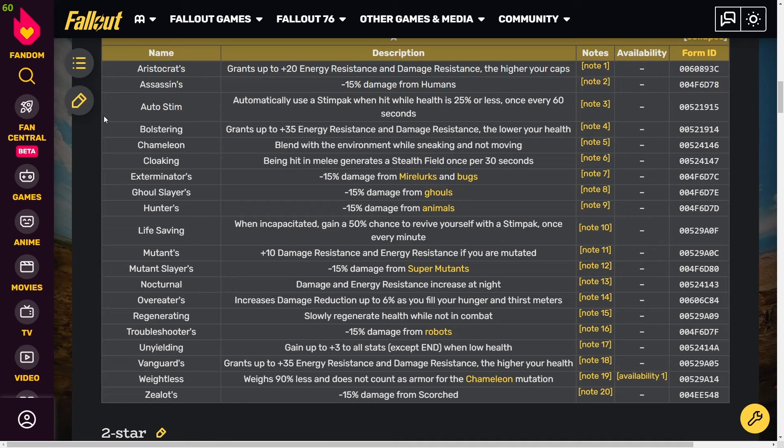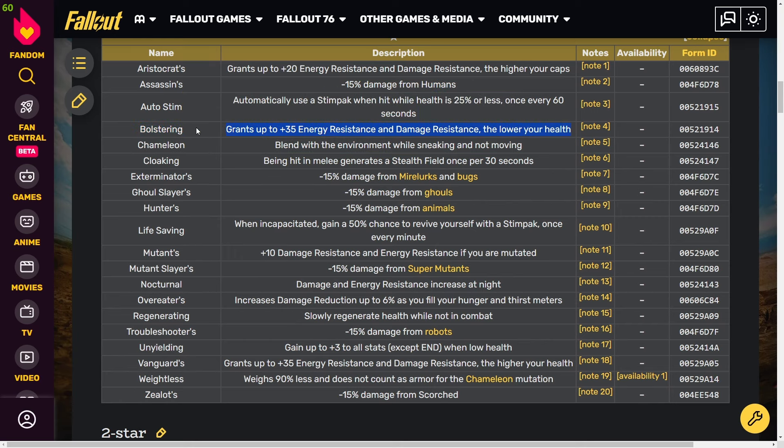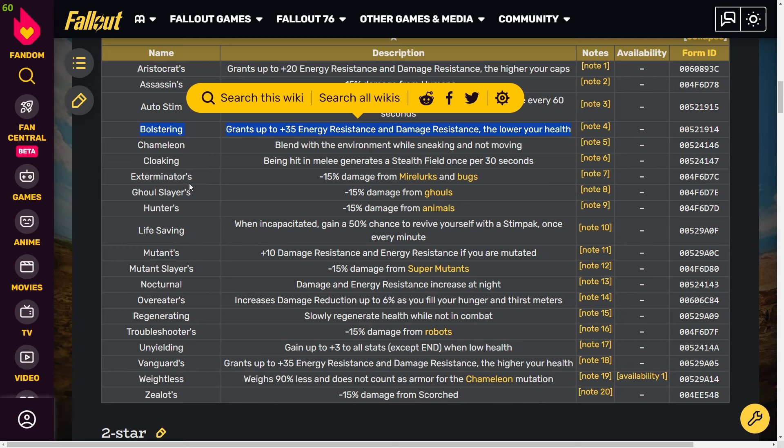Now we're looking at one-star armor effects. Note that ideally you want three-star legendaries, but this gets you into the gist of legendaries without making things overly complicated. These are my personal opinions — if you find something fun, go for it. Bolstering gives you 35 energy resistance and damage resistance at lower health, which is really nice for a bloodied build. Overeaters gives you 6% damage reduction per piece of armor as you fill your hunger and thirst meter.